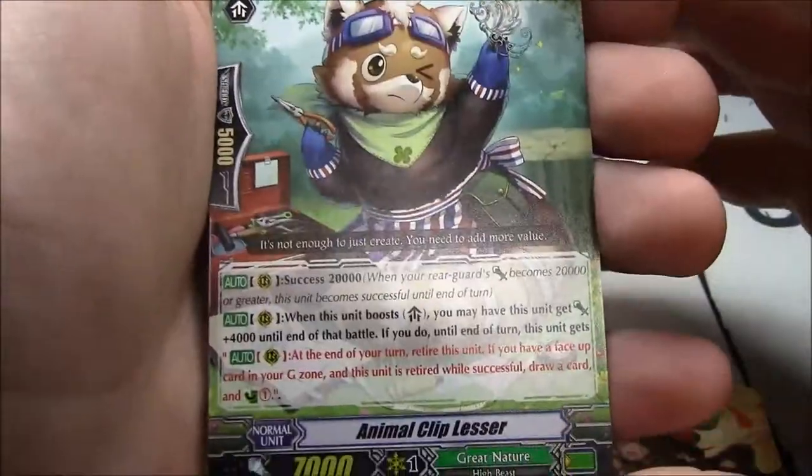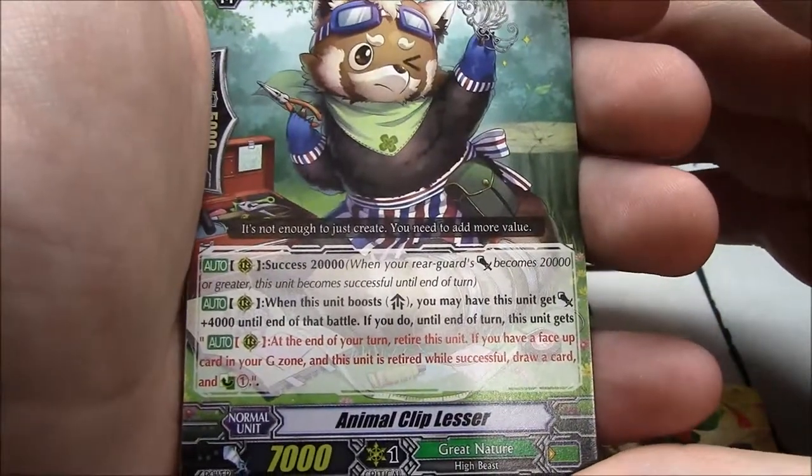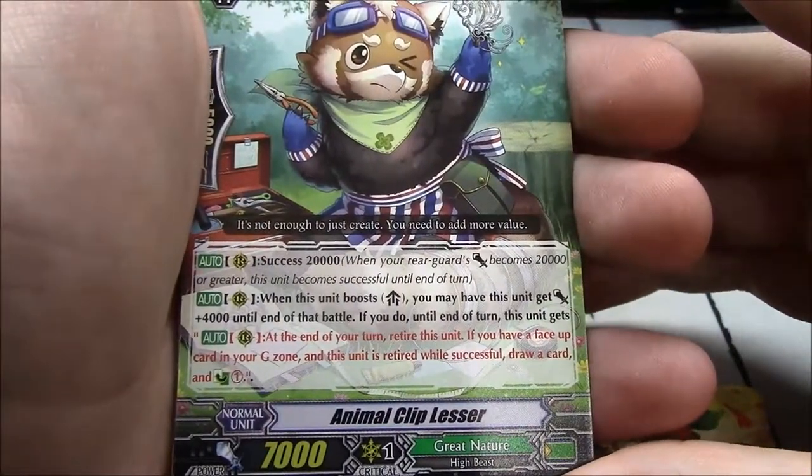Animal Clip Lesser — a grade 1 success for Great Nature. Success of 20k. When this unit boosts — we already went over that.